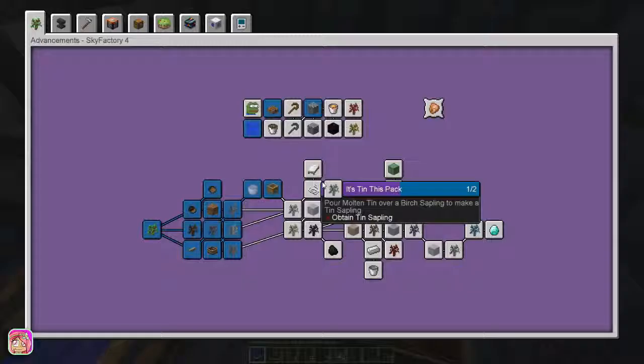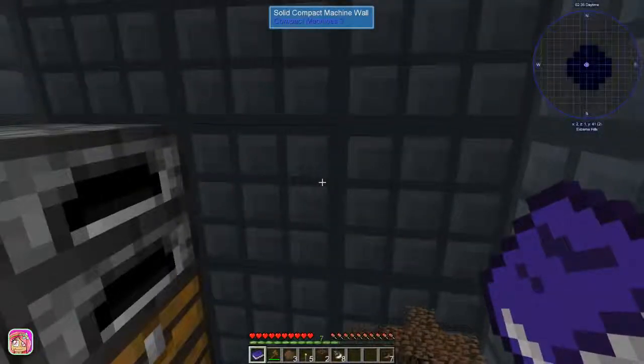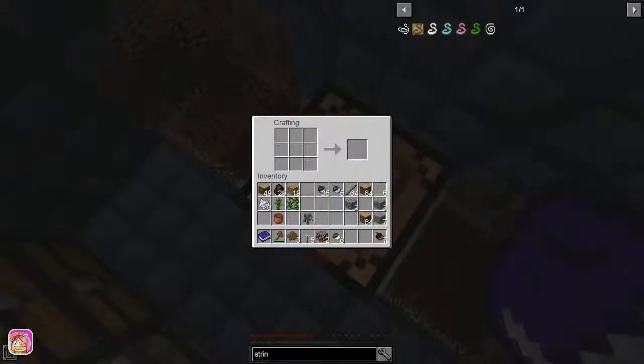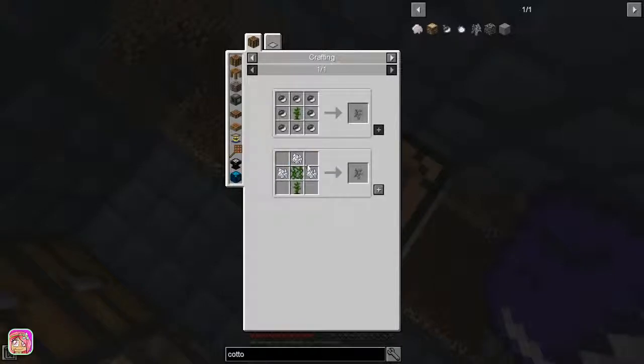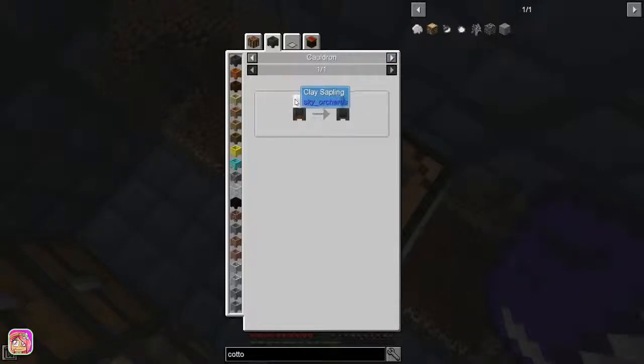If we look in our book, we need to make a cottonwood sapling and a sand sapling. For cottonwood we just need three bone meal, jungle sapling - which is the petrified sapling - and a clay sapling with a cauldron of mud. One bottle of mud makes the jungle sapling.